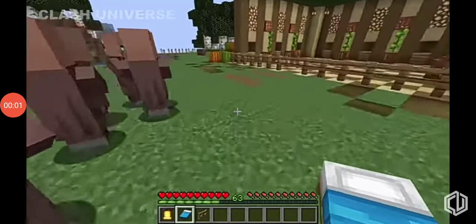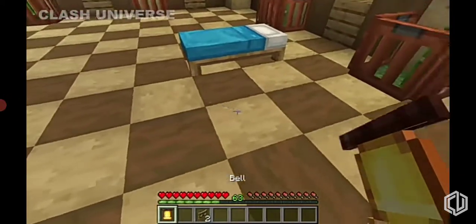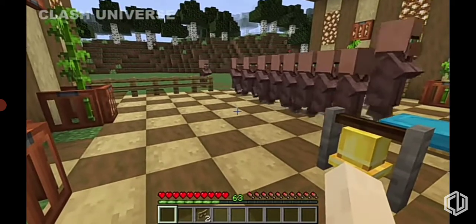If you have a bunch of villagers roaming around freely and you want to gather them all at once, just place a bed and a bell nearby. Now start ringing the bell. As you can see, all of the nearby villagers start coming towards the bed.